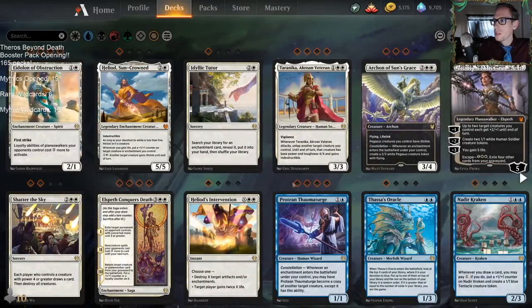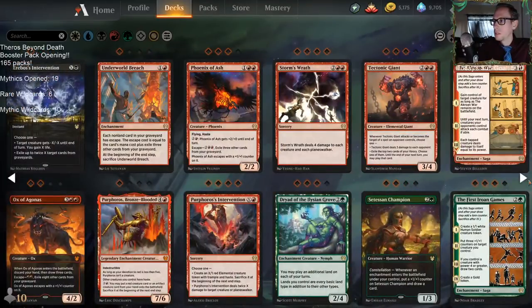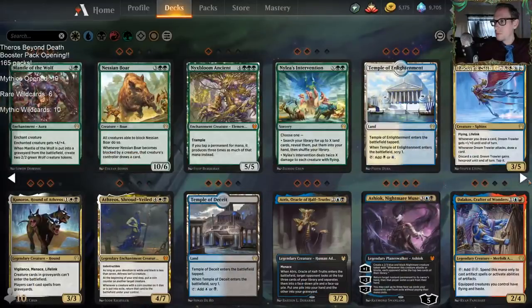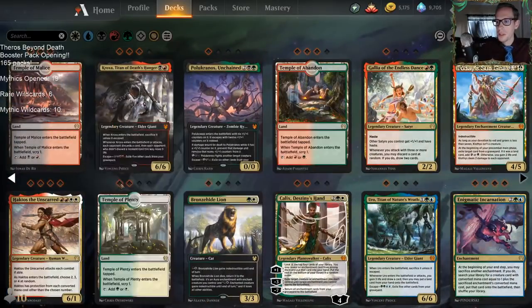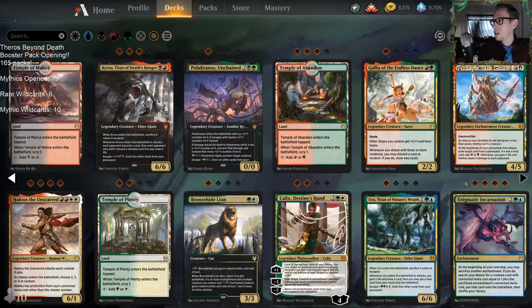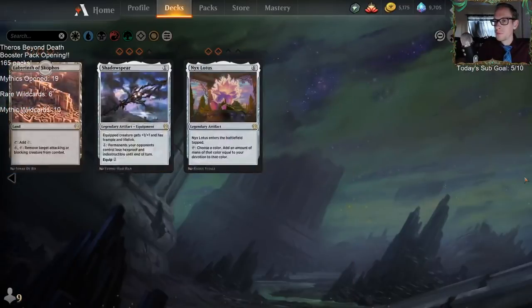We got four Eidolon of Obstruction, four Terranika, four Elspeth Conquers Death, four Protean Thaumaturge, four Ashiok's Erasure, four Ephemia, four Woe Strider, four Storm's Wrath, four Perforos's Intervention. Temple of Enlightenment — four of those, three Temple of Deceit, four Ashiok's, four Haktos, four Enigmatic Incarnation. On temples we did pretty good: four, three, three, three, two.